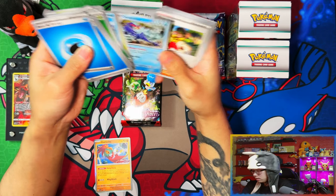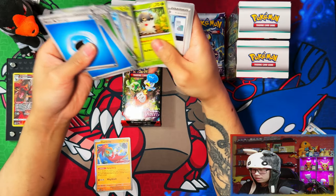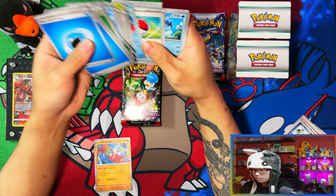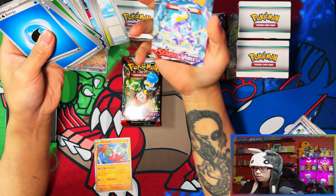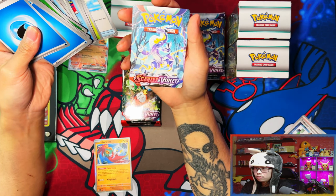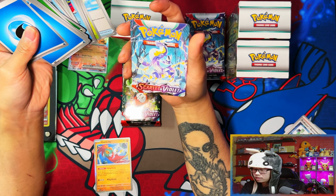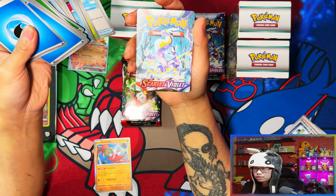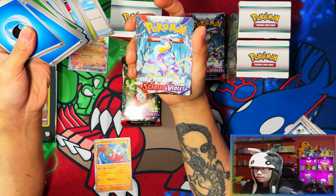You get basic energies and some non-holos — a non-holo I'll take, and a Professor's Research non-holo. Then you get this nice new addition — I think it's new anyway. If you can actually get these graded that'd be nice, I might try it depending on whether it's gradable.